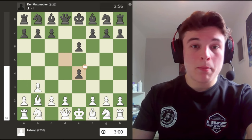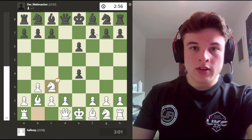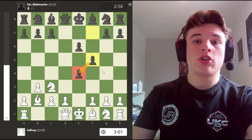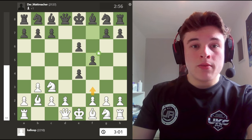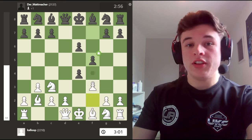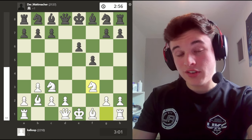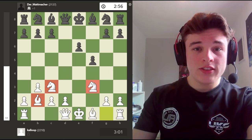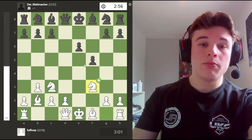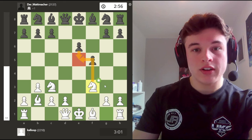Yes, you give your pawn away, but you're going to win it back. Nc3 - if your opponent goes f5 and tries to hold on to the pawn like this, you can play f3 or d3. Personally I prefer f3. Force your opponent to take, and yes you go down a pawn, but look at the development. This is some fantastic development.